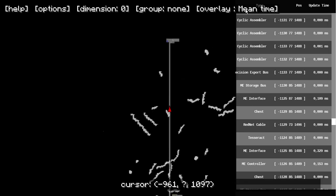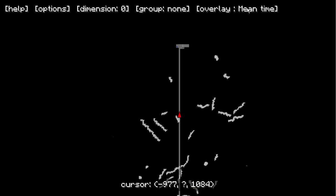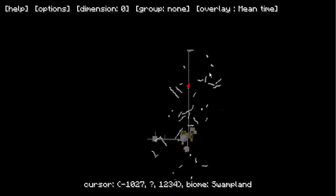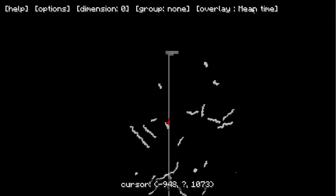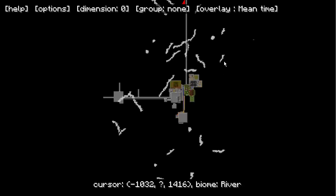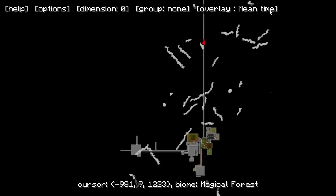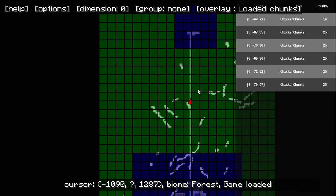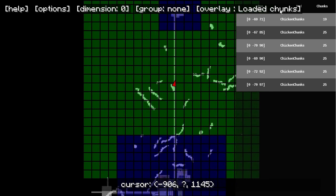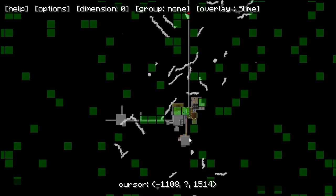Let me just check the map. Here we go — loaded chunks. We can see the loaded chunks in blue. They're loaded with chunk loaders. On the grid here we can see slime biomes — we can actually see where slimes can spawn.